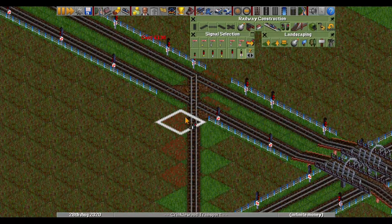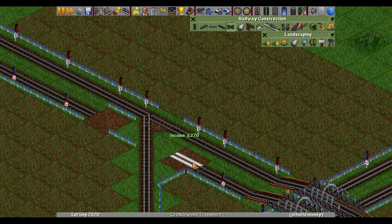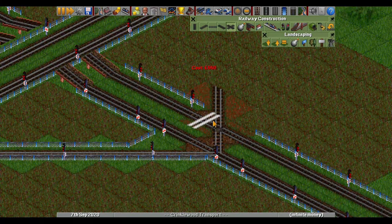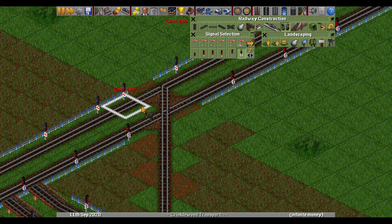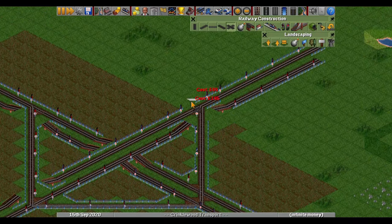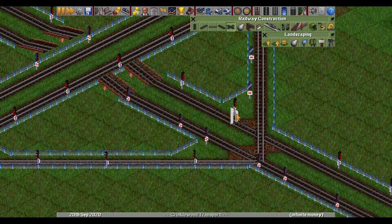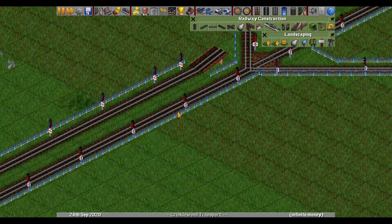Now we have crossings here, so we just put a bridge there and here as well — bridge, bridge. Signals all the way. This gives you another merge point, and it has to come from this point on. So signal there, bridge that bit, and that one, and this will exactly line up there. You have the inner crossing, except you need a bridge here so they don't cross each other at all.